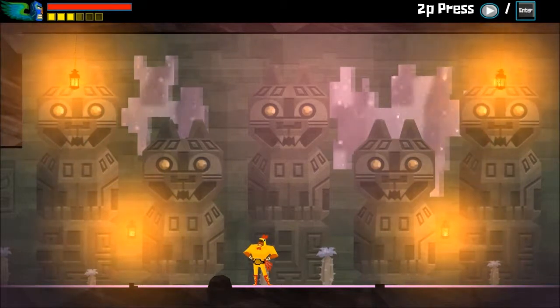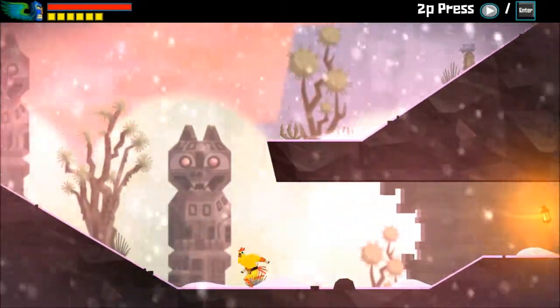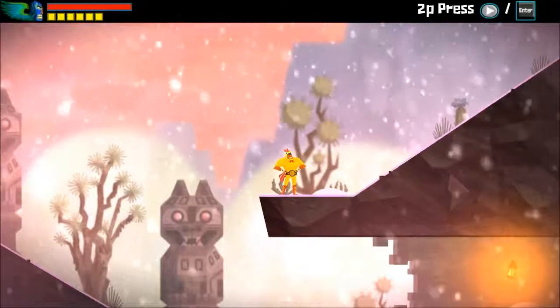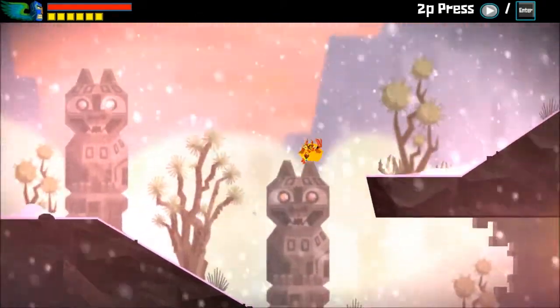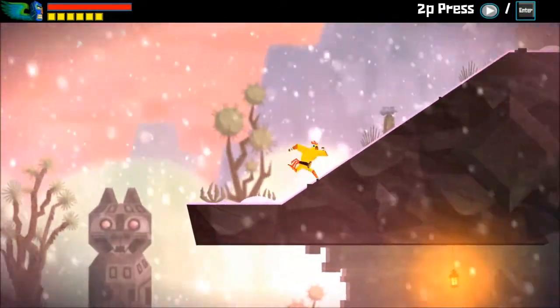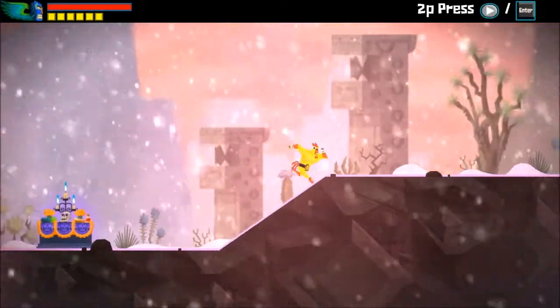There are plenty of secrets, plus the usual Steam achievements and trading cards. There's also a post-game once you beat Calaca — you can roam freely and aim for 100% completion. I'm currently at 68%. There's also the El Infierno DLC, a platforming challenge mode. And in a Rogue Legacy style, once you beat the game it unlocks a speedrun mode with leaderboards for fastest completion times.